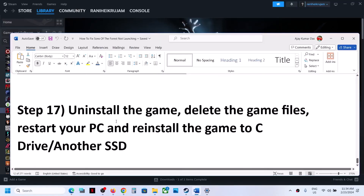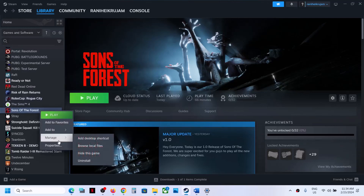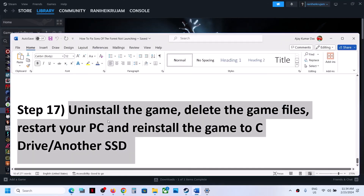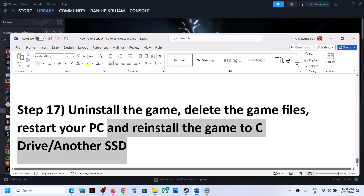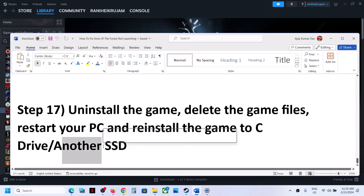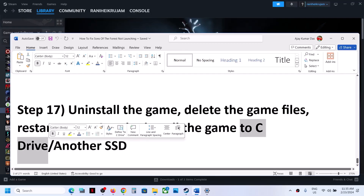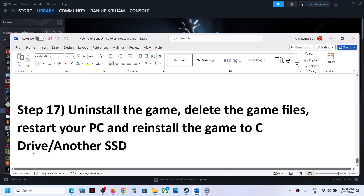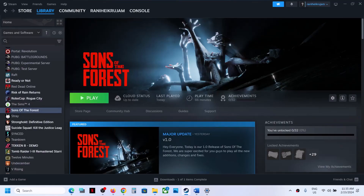The last step is to uninstall and reinstall the game to a different drive. Uninstall the game, go to the game installation folder and delete the game folder, then restart your computer. Reinstall the game to the C drive if it was previously on another drive. If it was already on the C drive, try installing it to another SSD. One of the steps shown in this video should help you get the game running on your Windows computer. Thank you for your time — please like this video and subscribe.